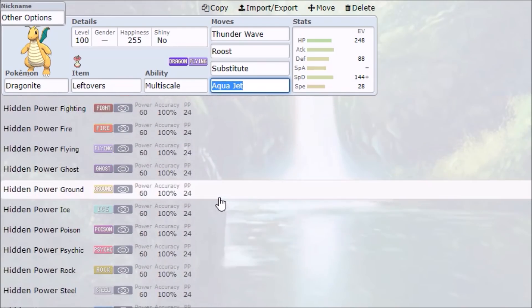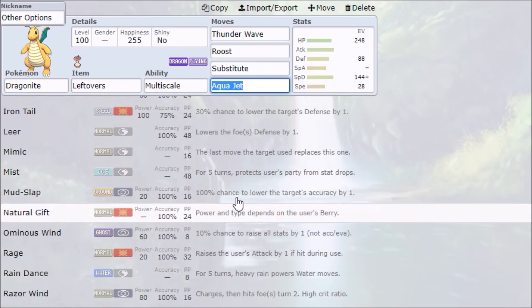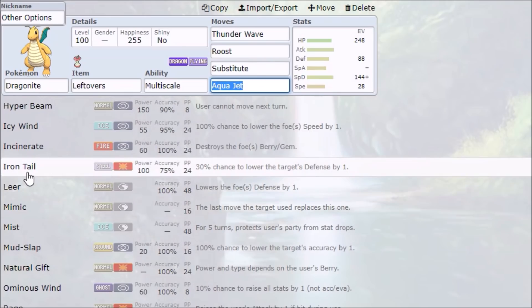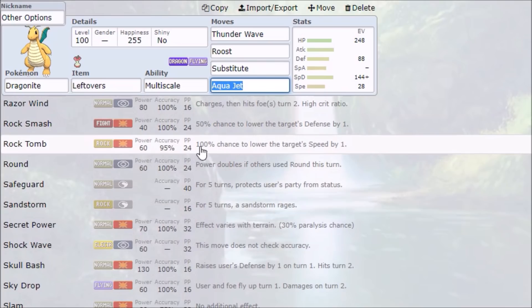Speed Control is worth discussing again. Icy Wind, Rock Tomb, and Bulldoze are all decent options — Icy Wind more so for Special, Rock Tomb and Bulldoze more so for Physical. It's really nice to either slow down something faster than you and 2KO it, or slow down something slower that's trying to slow you down, then get the drop on it the following turns. Speed Control is super nice in 1v1. Iron Tail is an option if you want to hit harder than Iron Head and KO things unboosted. Rock Tomb is probably the best Speed Control since you don't have to worry about Bulldoze not hitting Flying types — it's a strong physical move. I like Rock Tomb a lot.